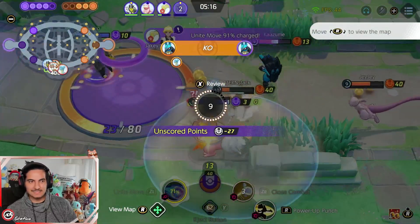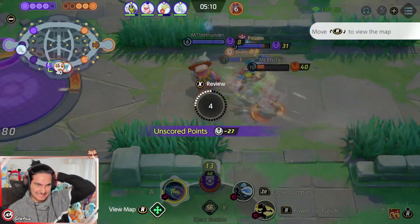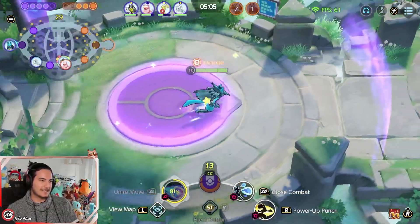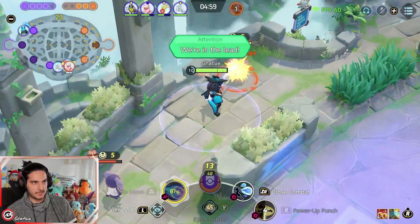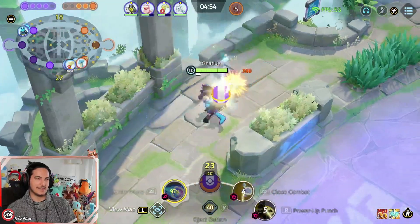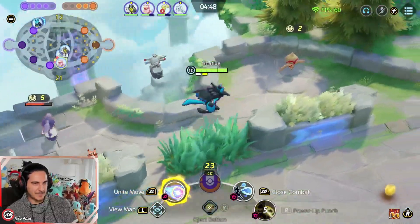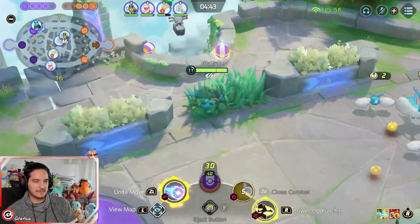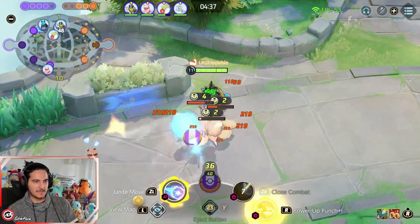I got hit by the ice beam! Keep that in mind guys — when the ice beam is on the field, don't stick on it. It actually hit me mid-air. At level 11 you get your Aurbinos, which is your power spike on power punch because you get Unstoppable, which is really good. I think the biggest issue about power punch is that it can get cancelled. Oshawott's Wicked Blow can't get cancelled once you press it, but with power punch a small CC can stop your power punch from securing objectives or killing enemies — keep that in mind.